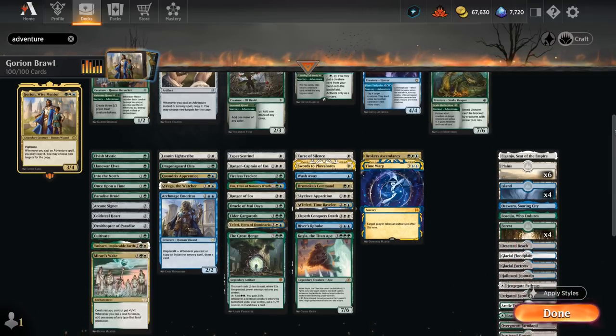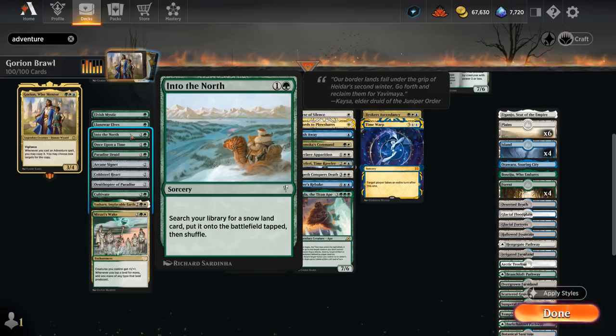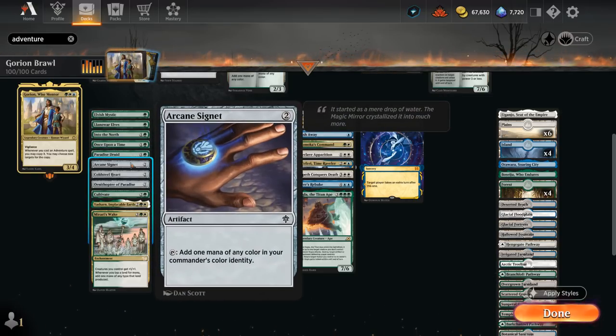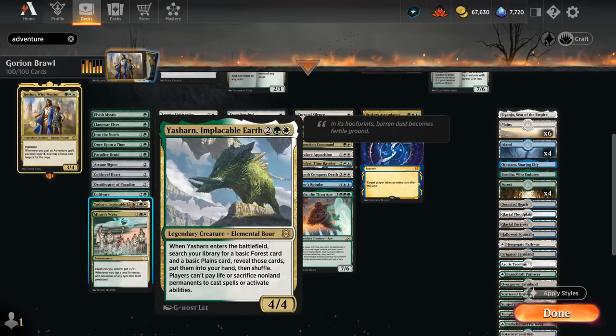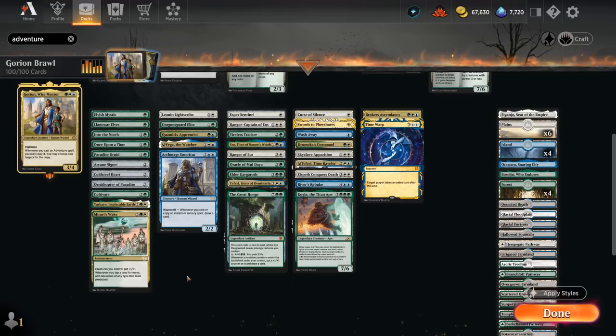Going through the rest of our deck, the ramp section includes a new Elvish Mystic alongside Lenore to find a snow land — we're playing a bunch of snow dual lands to search up. Once Upon a Time is great if we can cast it for free to keep hitting our land drops or find a powerful adventure creature. We've got Paradise Druid for ramp alongside ramp artifacts: Arcane Signet, Cold Steel Heart, and Ornithopter of Paradise. It's important that some of our ramp cards can fix for colors since we're in a three-color deck. Cultivate is another great one, Yasharn can find a plains and a forest and prevents sacrifice effects, and Mirari's Wake is great to double the mana our lands produce in addition to giving our creatures +1/+1.